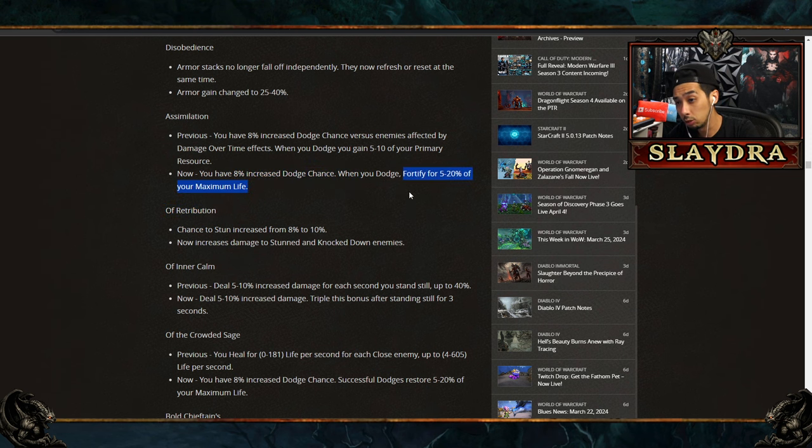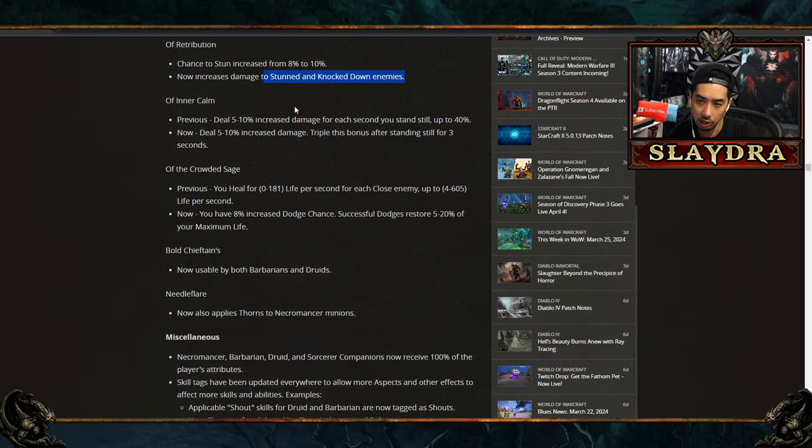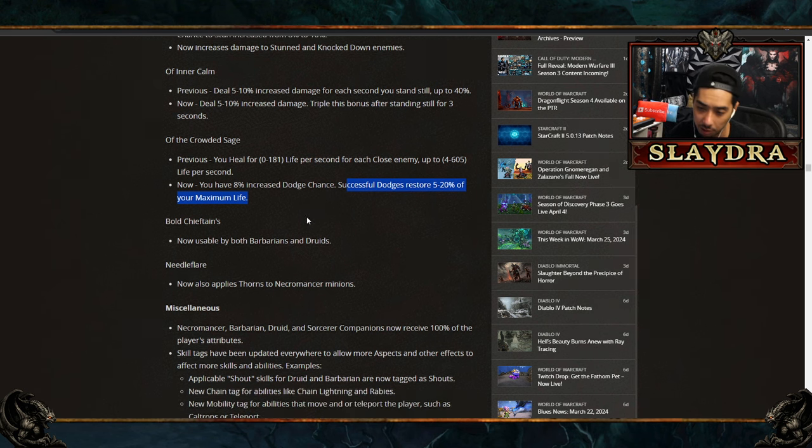Assimilation got changed — instead of gaining a resource on dodge, you now fortify, which could be good for Rogue. Retribution gives increased damage to stunned and knocked-down enemies with an increased stun chance. Inner Calm now gives flat increased damage, tripling the bonus after holding still for three seconds. Crowded Sage changed from life per second healing to granting increased dodge chance with successful dodges restoring up to 20% of max life. If you stack 30% dodge on Rogue, that's a 30% chance to restore 20% life — potentially very powerful, though dodge is inverse multiplicative.